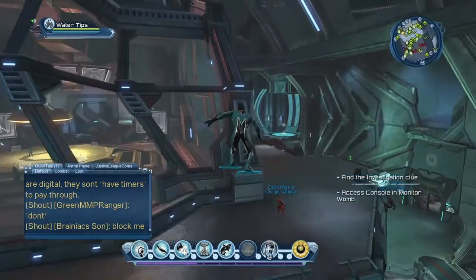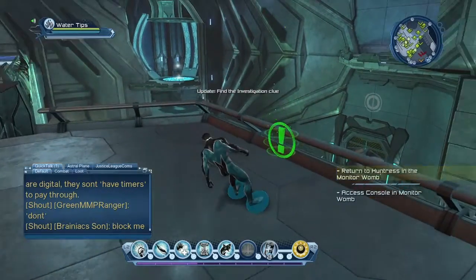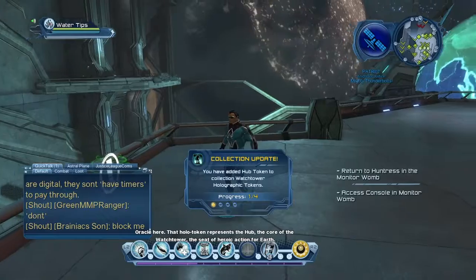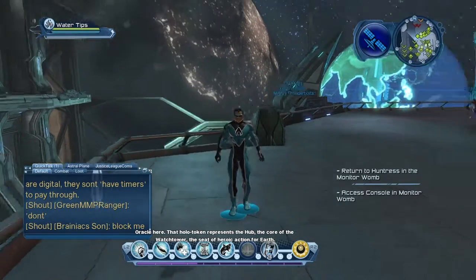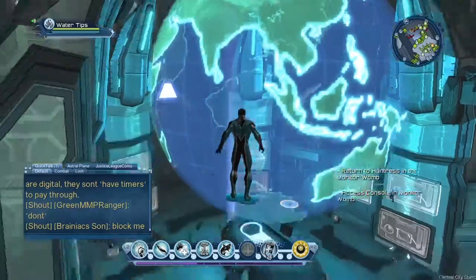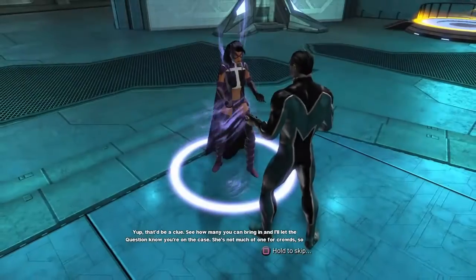I go straight up here and follow around. Here's the first one I get - it's pretty close to where she's at. Oracle here: that holo token represents the hub, the core of the watchtower - seat of heroic action for earth. Once you're done, turn back around to where your objective marker is. The best way is to look at the big earth-like hologram. Then on the lower level, follow back over to her - look for the question mark and talk to her.